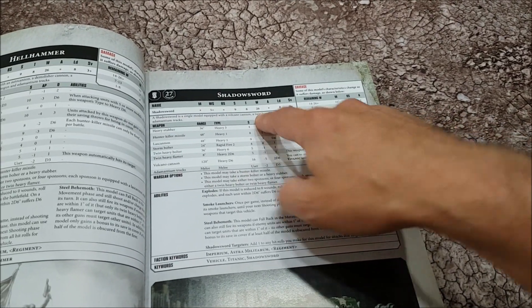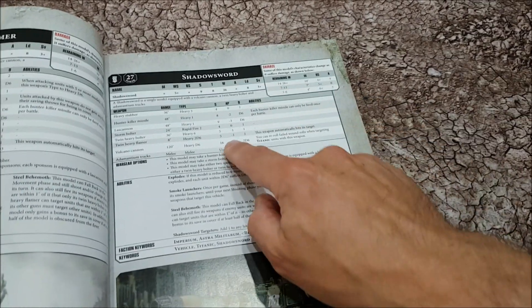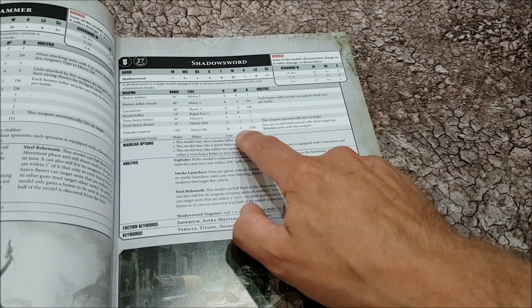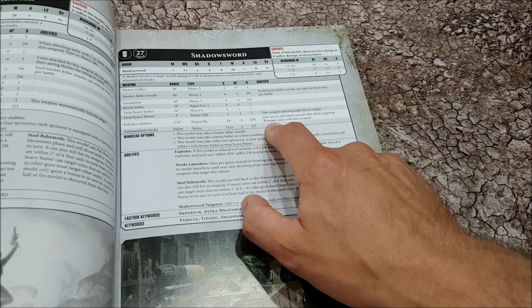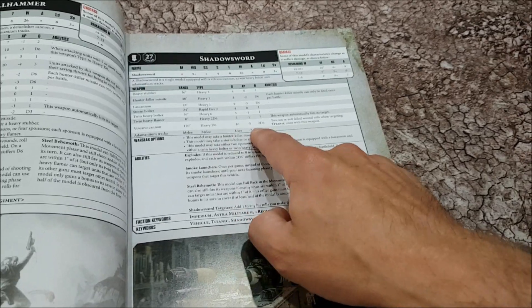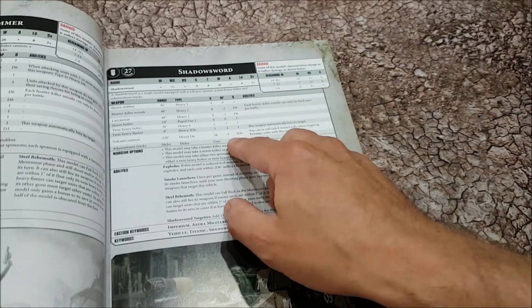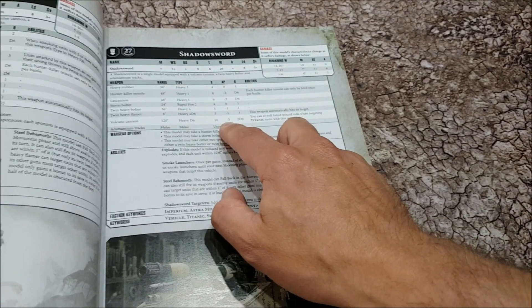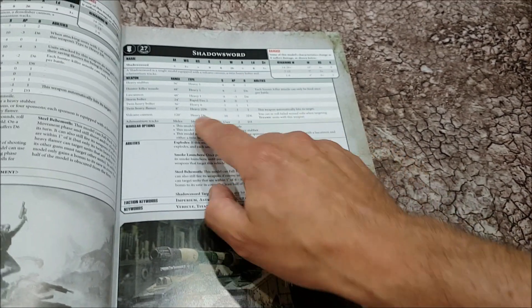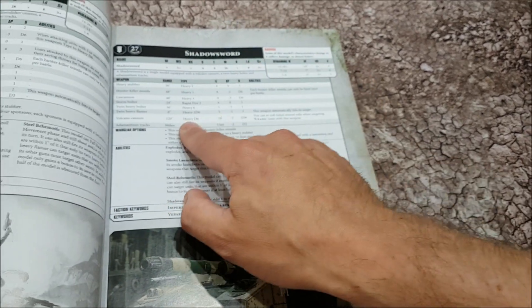Want to know what D-weapons do? The Shadowsword has that big Volcano Cannon - at 26 wounds, so long as it's over 14 wounds it gets d6 shots, the Volcano Cannon is heavy d6, and it does 2d6 wounds at minus 5 AP. Against titanic units it gets to re-roll that damage. If you have two of these things, you're doing 2 times 2d6 at AP minus 5. Against the big boys, that Volcano Cannon is absolutely devastating.